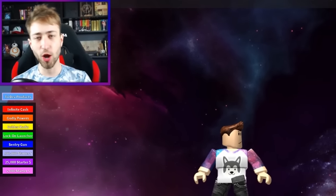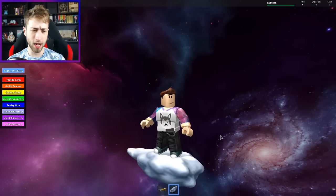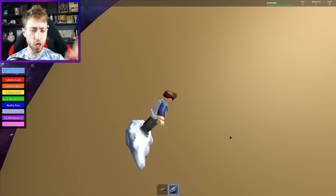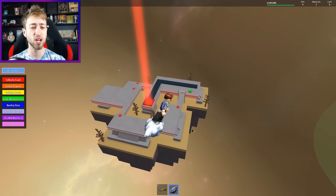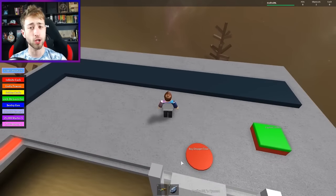Hello everybody and welcome to No Man's Sky Tycoon. You may be thinking, Alex, where are you right now? You're flying on a cloud through space and that's exactly what's happening because I'm heading to my home planet. It's mine. It is the land of Crafted Andrea, that's what I'm calling it. And I'm going right into the centre to my plot where I'm going to have the best, the routinest, the tootinest tycoon in the world.